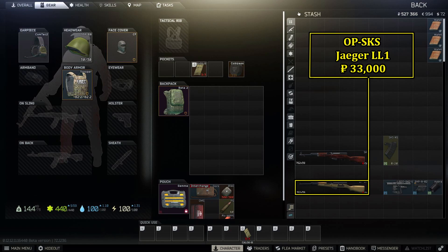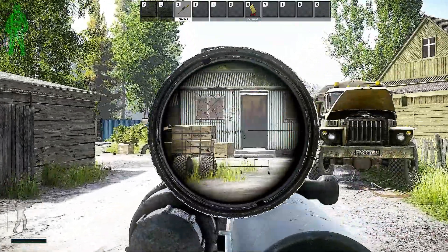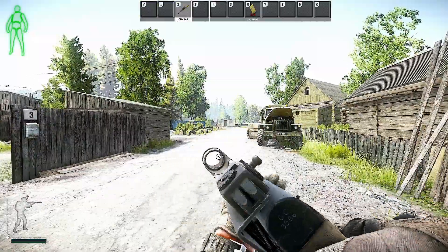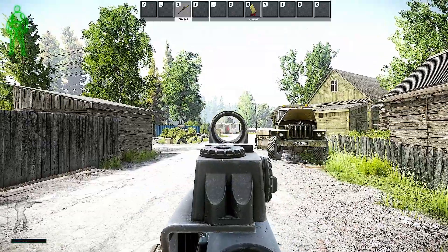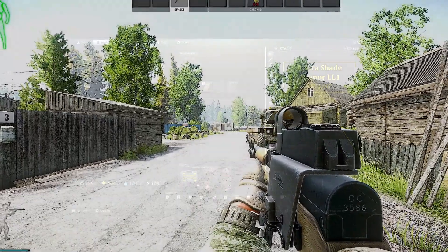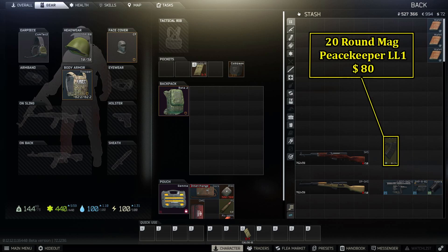The OP-SKS can be picked up from Jaeger for around 33,000 rubles and comes with a dovetail mount installed, so we can attach a sight to the top. Prapor sells both the Belomo PSO magnified scope for around 22,000 rubles and the Cobra red dot reflex sight for around 10,000 rubles — make sure you grab the dovetail variant of the Cobra and not the rail-mounted one. Prapor also sells the Cobra sight shade for about 100 rubles; it attaches to the front of the Cobra and gives a few extra ergonomics points, well worth picking up.